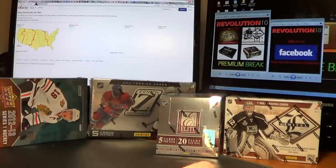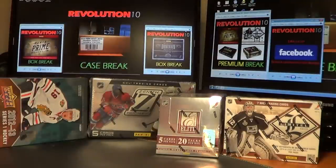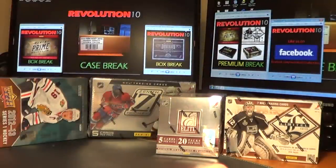Thank you everybody for taking part in the Revolution 10 break. If you guys didn't get a chance to see the Prime case we did last night, check it out on our YouTube page. It was a lot of fun and we pulled an awesome case hit — Sakic, Messier, and Lemieux Gold Prime Signature Trio out of 5. Awesome card, it was a redemption but they went to Colorado. Tomorrow is premium night — we've got Prime, Dominion, and a premium break with more Prime, Limited, Ultimate, and SPX.